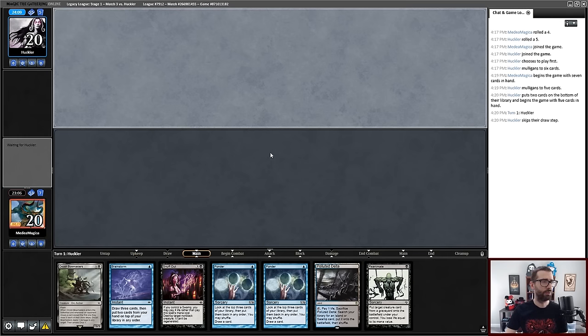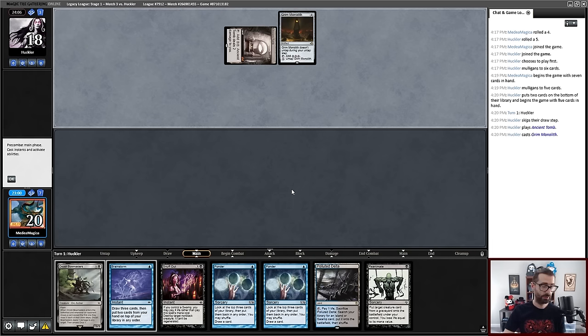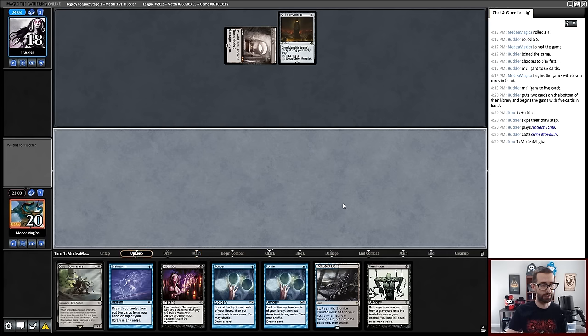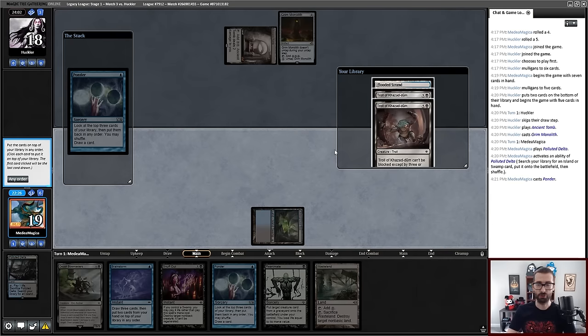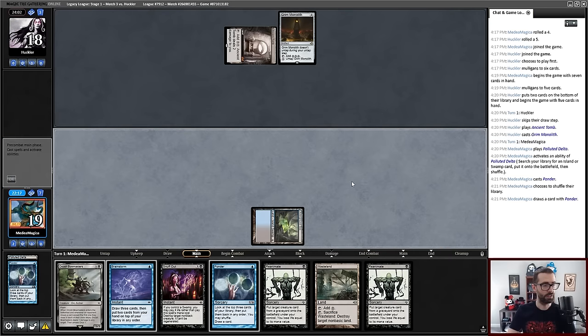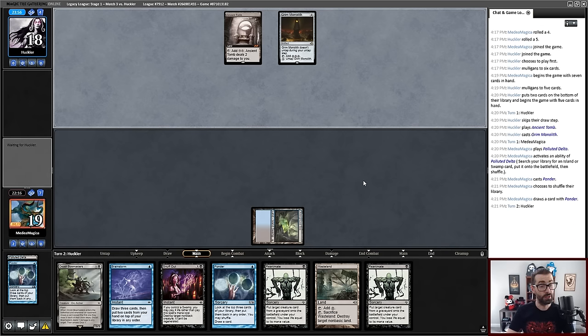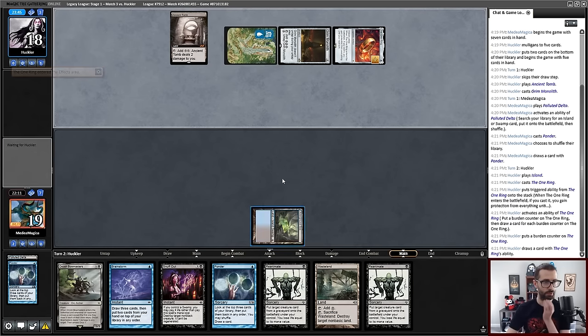I have kind of a mediocre hand. My opponent has mulliganed to five. We're hoping they're not playing something crazy fast like Oops All Spells — they are playing something pretty fast. This is likely the One Ring Voltaic Key Manifold Key combo deck of some kind. It's awkward because conceptually the thing I want to do as fast as possible is put this into play — but this is potentially pretty damning. I think I'm going to try to high roll and find Force of Will, and just do what I can to actually counter something that comes down.